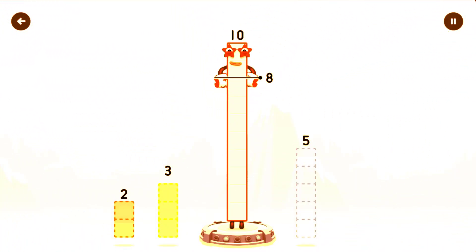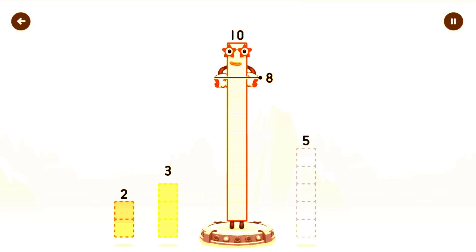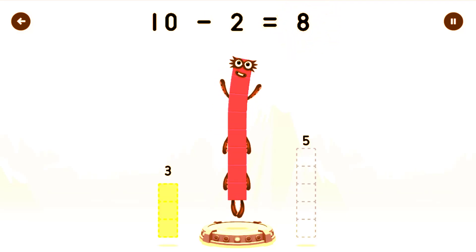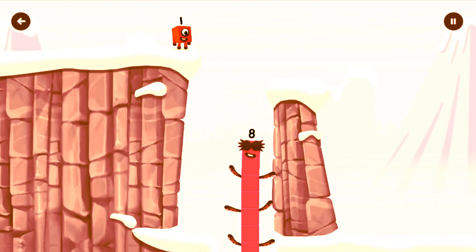Take number blocks away from 10 to leave 8! Try again! That's right! 10 minus 2 equals 8! I am 8! Fantastic!